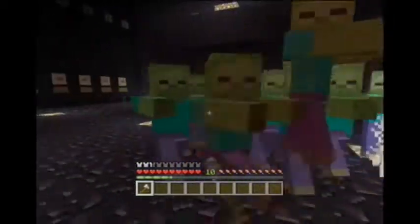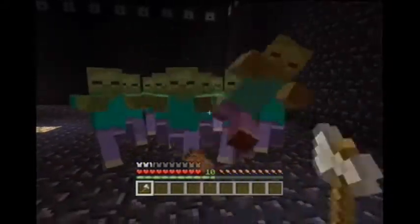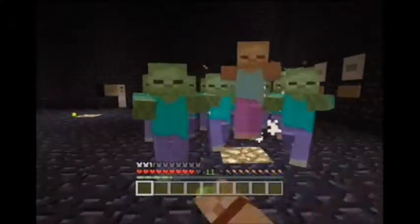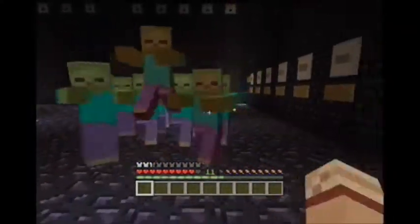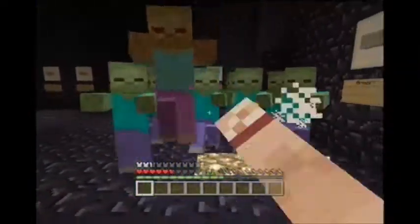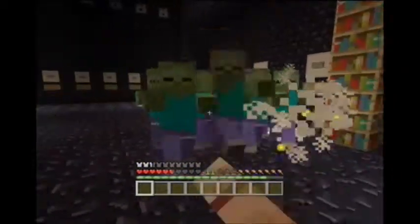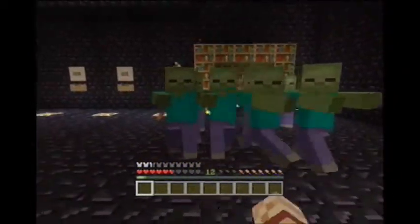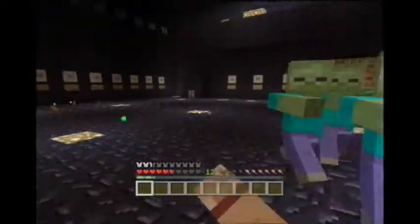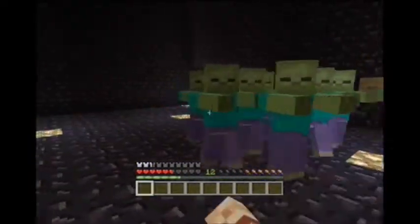I chose to get an armor piece this round. Once you get to wave six, you actually get to take two things. This wave is when it gets harder — a lot. There's 20 zombies, I believe. It's pretty interesting from here. Maybe later I could add more waves, but that would be later.